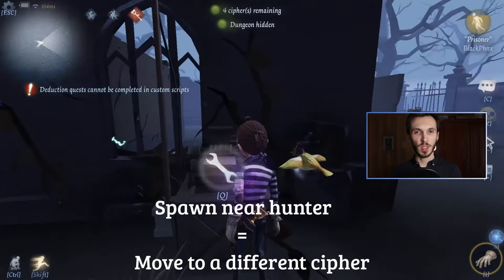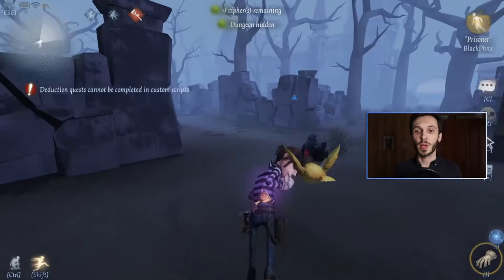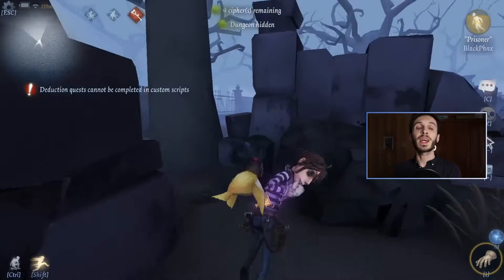In this example we have two different ways of starting the match. Depending on where you spawn, hunters can spawn further away or closer to you. Prisoner is very weak in this way — if you spawn right next to the hunter, you're pretty much dead straight away. You need to make sure that if you're near the hunter, or think you've spawned near the hunter, you move past the first cipher and go to a different one.